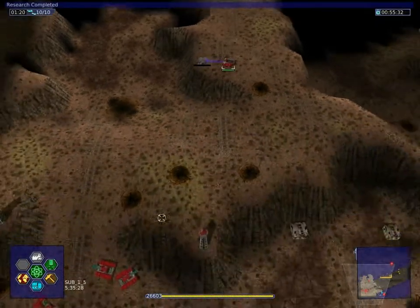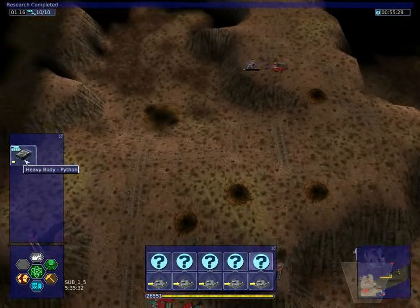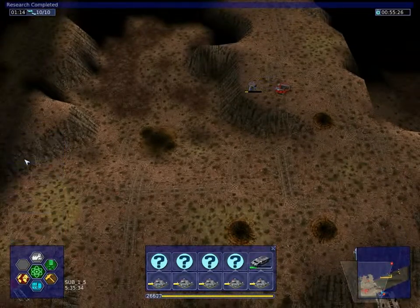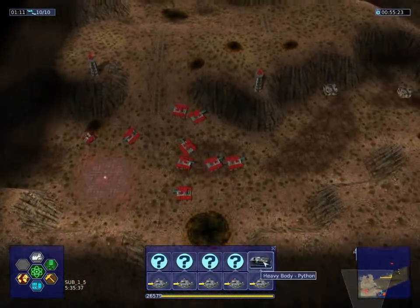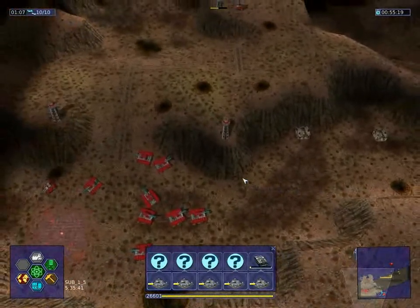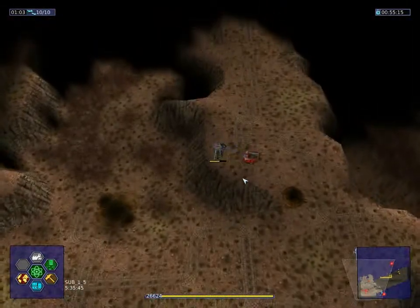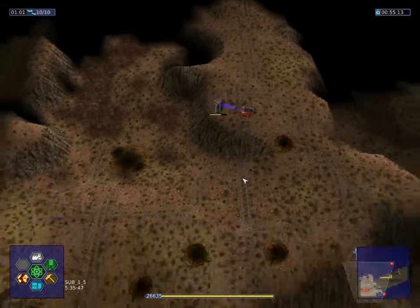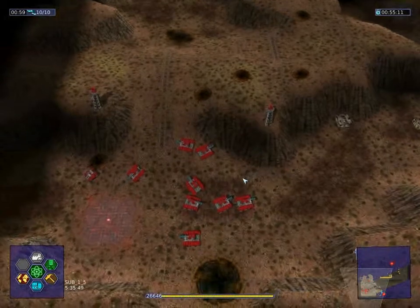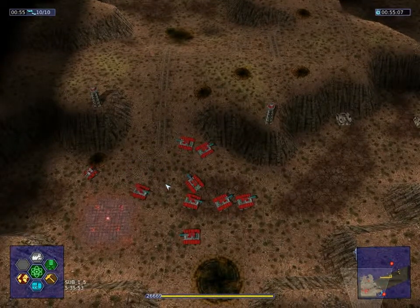Research completed — heavy body! The Python. Python is the best body the Protectorate can offer; it's superior to the Cobra in body points and energy output. However, I think it's slower, but we'll notice that once we have the Python on our units.